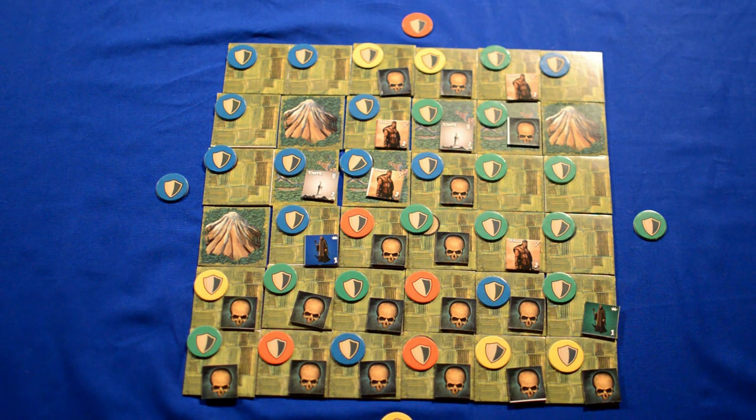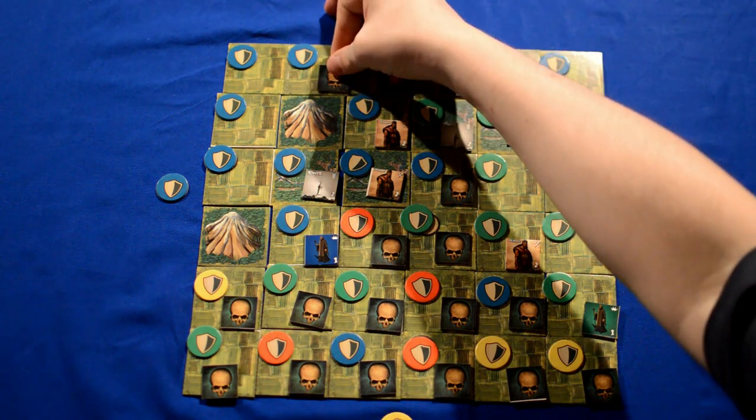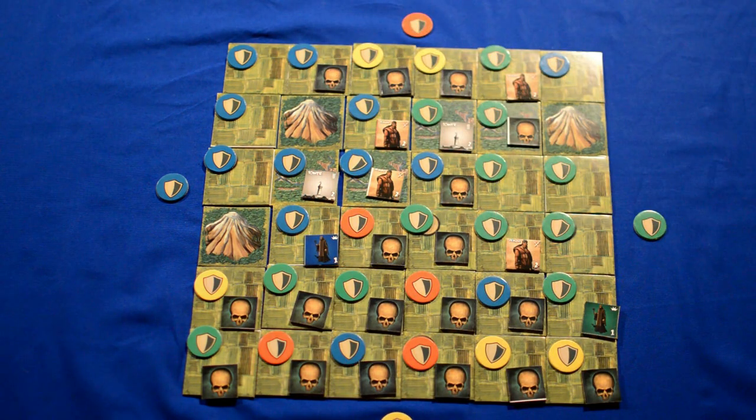Now it's time for the yellow player's turn and for them to spread the plague. Only this spot on the entire board needs to be spread to.